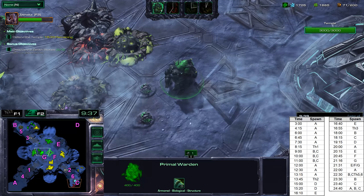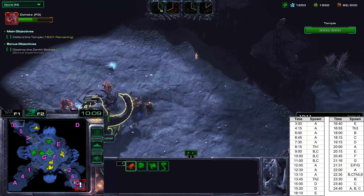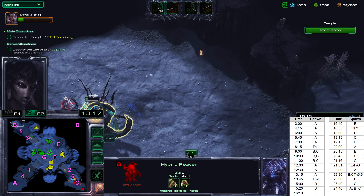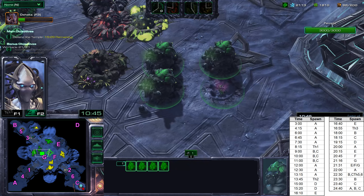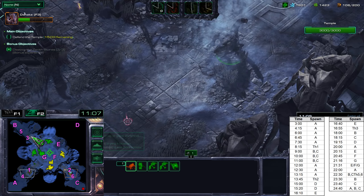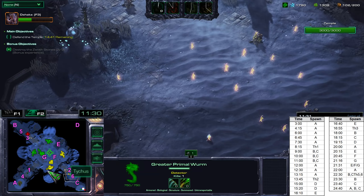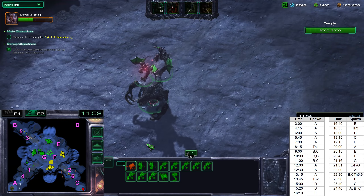An attack wave will spawn at location B and also at location C. At 10 minutes there'll be another spawn. This is where the hybrid is ground-based, which is another confirmation that we will be facing the ground hybrid version.